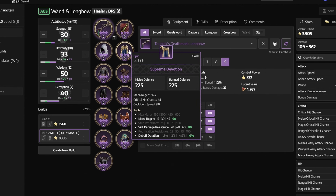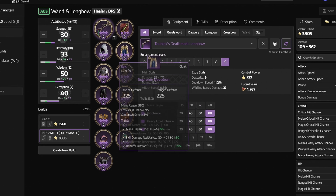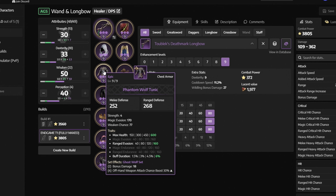Next we have the supreme devotion with mana regen, skill damage resistance and buff duration — get it from the cave of destruction. Next we have the phantom wolf tunic with max health, ranged evasion and buff duration. You can get it from tyrant's isle.